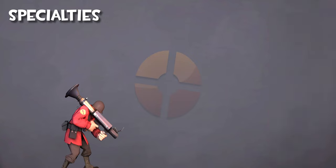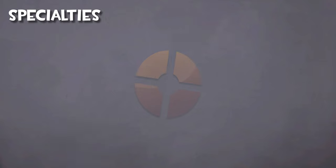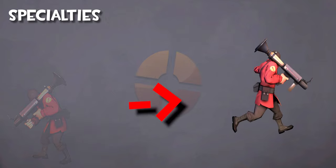If you jump and shoot a rocket at your feet, it will propel you much higher than your regular jump, and it is useful to get you to higher platforms. If you jump and shoot a rocket behind yourself, you can push yourself forward. This is much faster than running as Soldier.